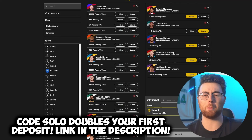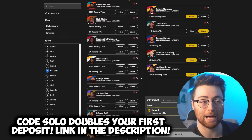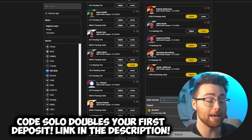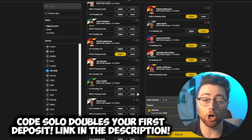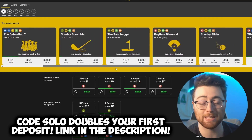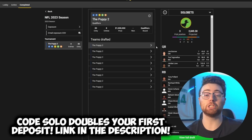I've been talking about Underdog Fantasy in all my videos pretty much all year. The NBA season is now over but the NFL season is right around the corner. They have season-long props now on Underdog — passing yards, touchdowns for pretty much all offensive players. If you get five correct picks you can win 20x your money, so if you put in $10 and win, you get $200. Sign up using code SOLO and your first deposit will be doubled up to $100. They also have fantasy drafts, which is kind of what they specialize in. Link in the description, use code SOLO.